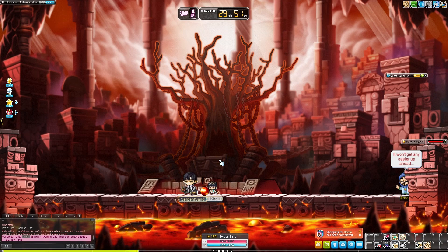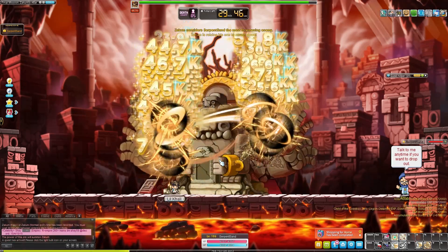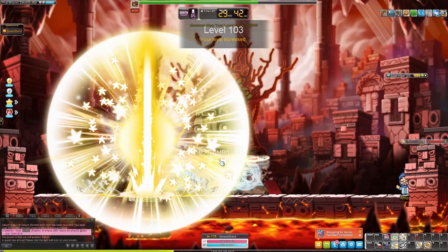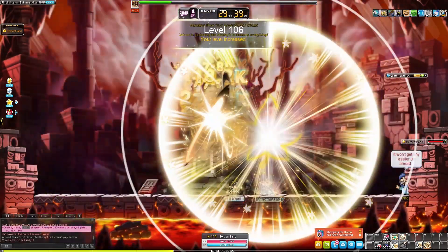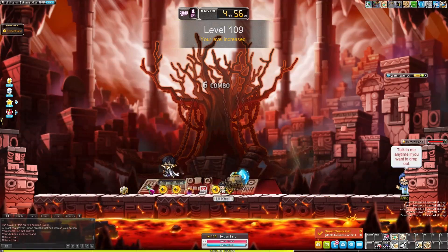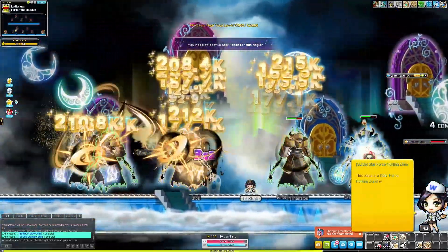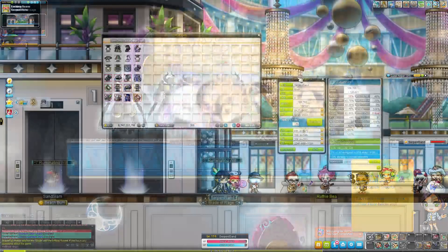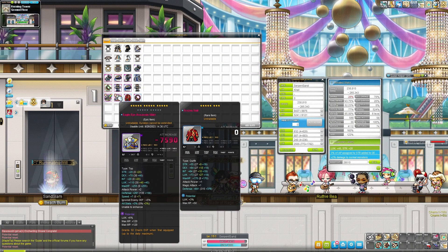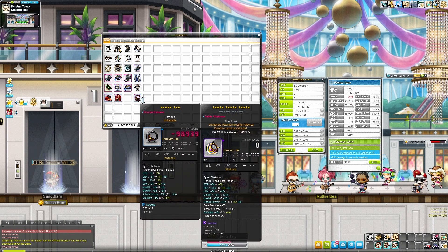It's combo time — did some gear ups and leveled quite nicely. Afterwards we grinded for a few more levels and hit level 150. I trained on a few other maps as well, and picked up some fake Fafnir items, so we're now at a decent gear level.